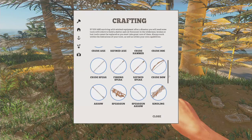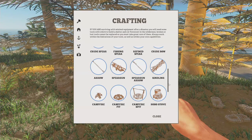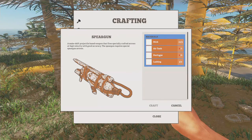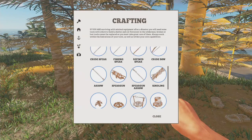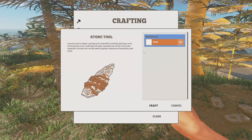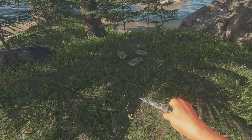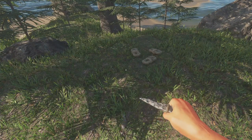Spear, fishing spear, refined spear — they got a lot more stuff, spear gun. Look at that. So we gotta find an air tank, some duct tape — that's pretty cool. For now a crude axe will do, so we need to make another stone tool. For crafting you need to be in your inventory or on the ground within a little radius.